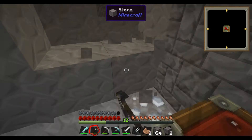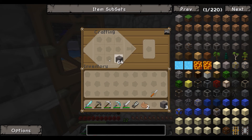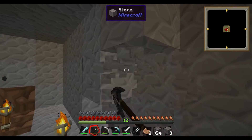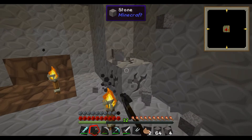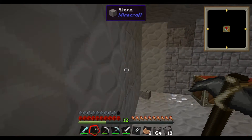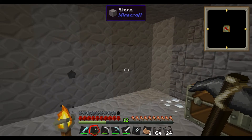Let me mine this real quick. I wonder if we can make slabs out of this cobblestone. We can't? Oh that sucks. Oh well, just keep mining. I'll fast forward this part and just replace the cobblestone and make it more visual. I'll see you in a bit.